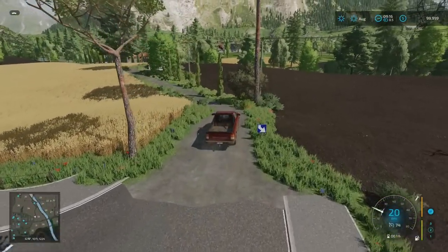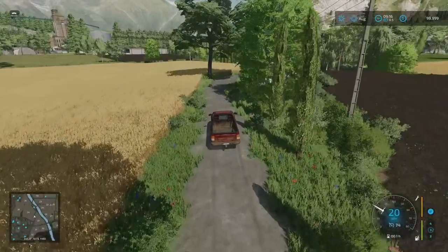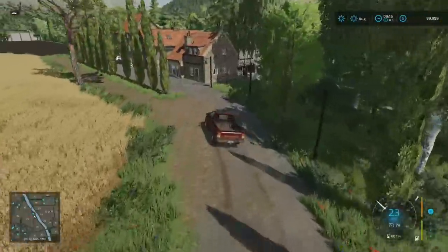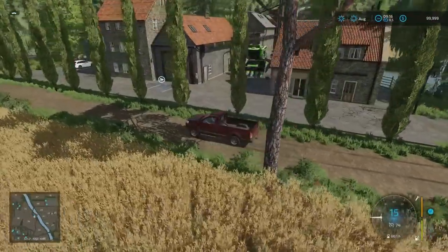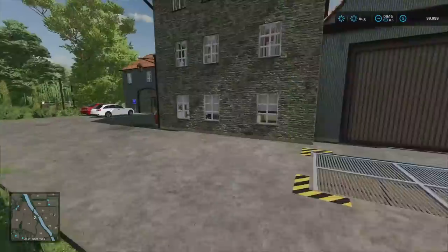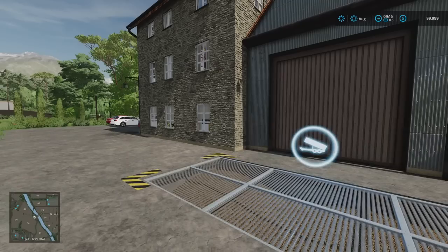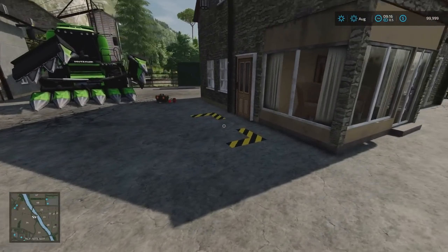Turning down here, this takes us down towards the river, which kind of goes northwest to southeast — or southeast up to northwest, whichever way you want. Again, very picturesque. We've got what the map says is a grain mill here, and on the main screen it says it's a sell point. Over to the right we've got an area which looks like it's where pallets should spawn.